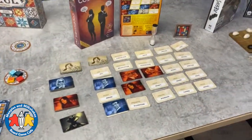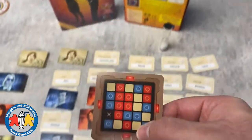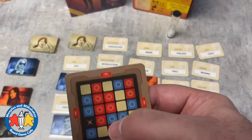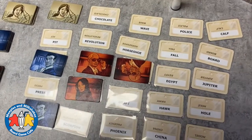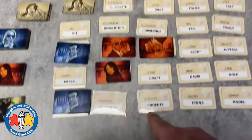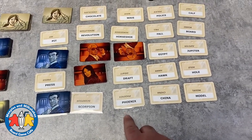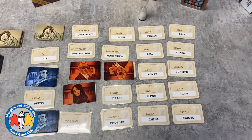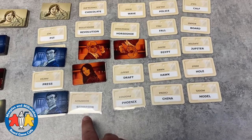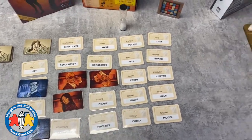Codenames is a great word-guessing game. You and somebody from the other team are giving clues. If you are the red team, you're trying to get your team to guess the words in the five-by-five grid corresponding to the red dots. For example, I might give the clue 'animal, two' to get teammates to guess 'phoenix' and 'calf,' but the challenge is there are also words like 'hawk' and 'scorpion' you don't want them to guess. You're trying to find clues that lead your team to the right words without triggering the wrong ones.